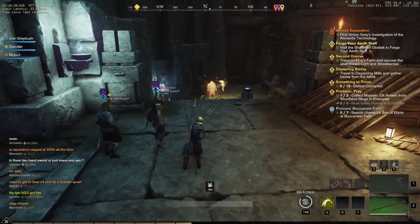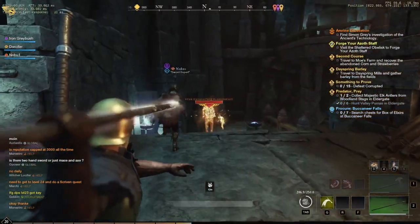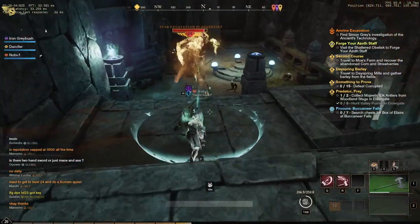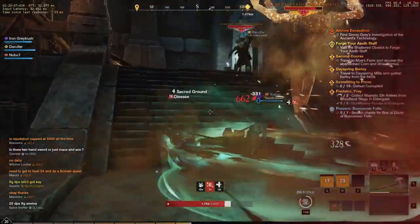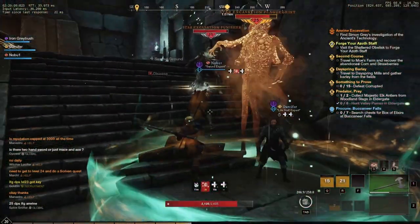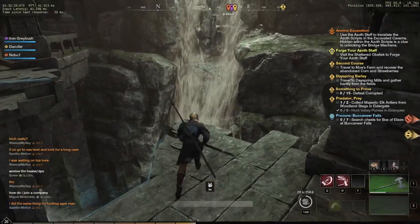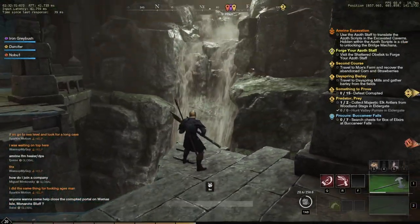In this next big room are the dungeon's main mechanics. There are going to be three seals on the ground, as you see here, that are going to be locked. Just clear all the trash mobs in this room before moving on — that's going to play a key role later. Also at the bottom of this little waterfall area are some harvesting and mining nodes if you want to scoop them up.